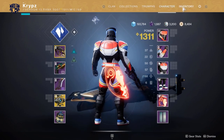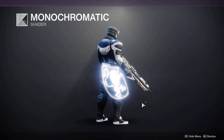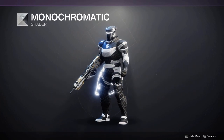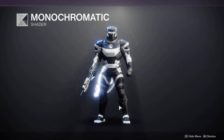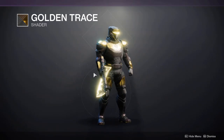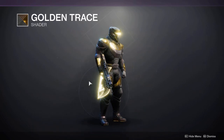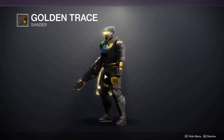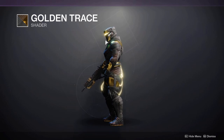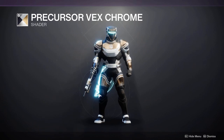Moving on to shaders for the Titan set — these are the same shaders I showed for the hunter. I'll be making a more extensive shader video in the coming days. Monochromatic from Bright Engrams doesn't look too bad, although it shows a really bad texture throughout the gear, so I wouldn't recommend it for the armor. Golden Trace has the same carbon fiber texture issue, though you could get away with it. The class item glows gold and so does the helmet — both highlight pieces for the Titan set.